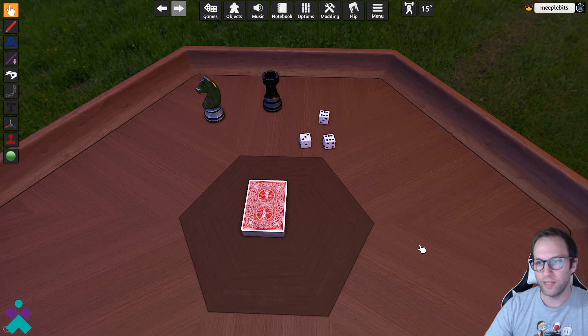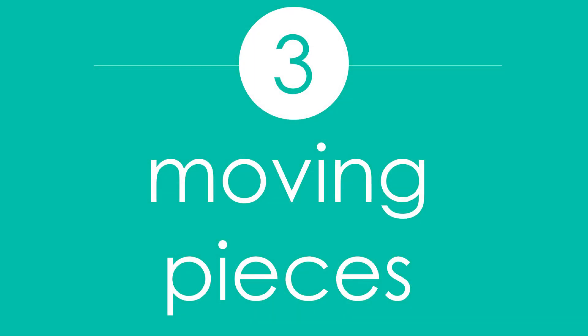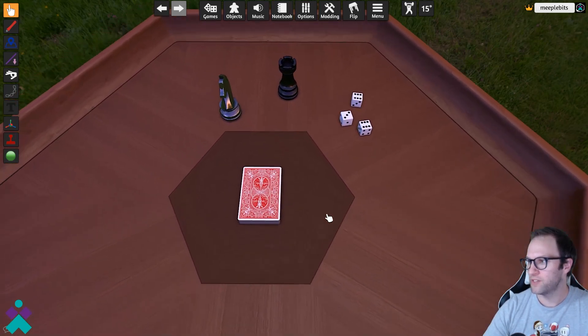So that's it for the basic navigation. Let's go ahead and dive into some next steps. Once you're ready to take those next steps into moving and grabbing pieces around the table, let's go ahead and see what that looks like.